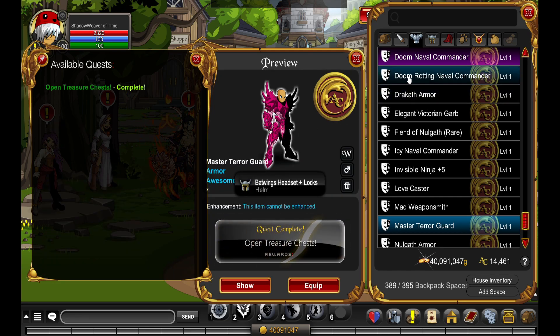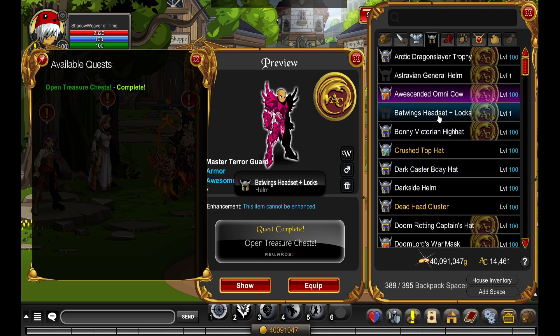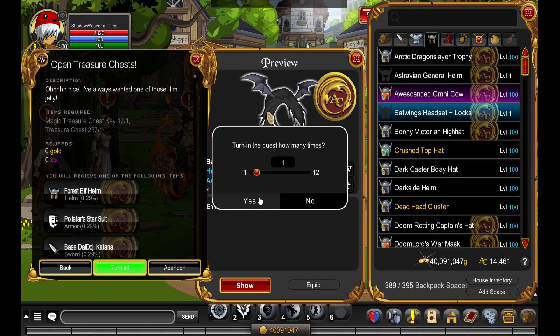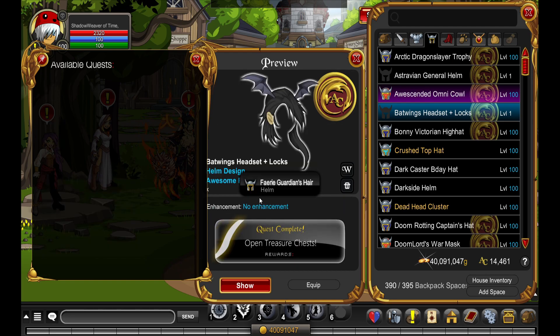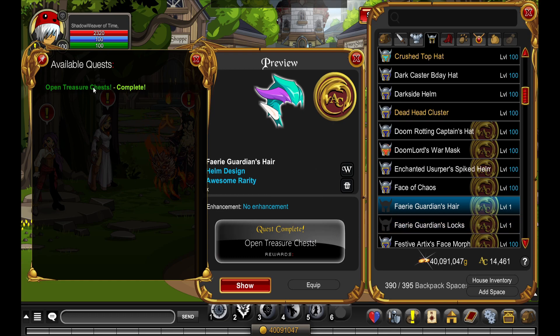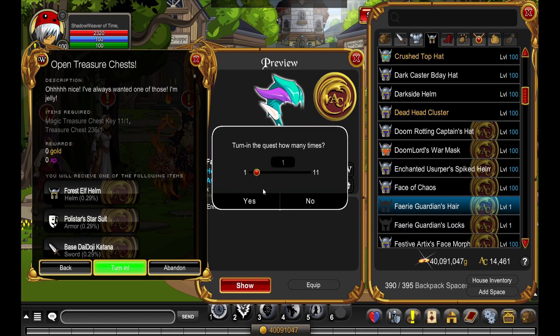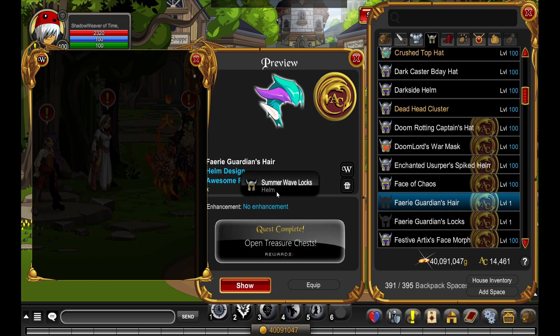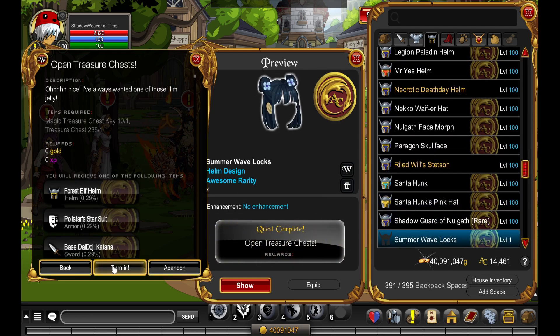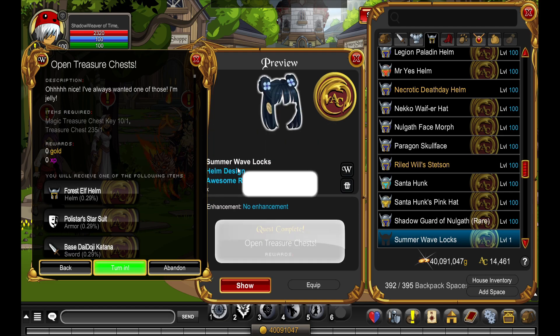Bad Wings Headset plus locks — not bad. Next one: Fairy Gardens Hair — I think that's nothing good, nah. Turn it in, boom, and we got the Summer Wave Logs. Also not bad for female characters.